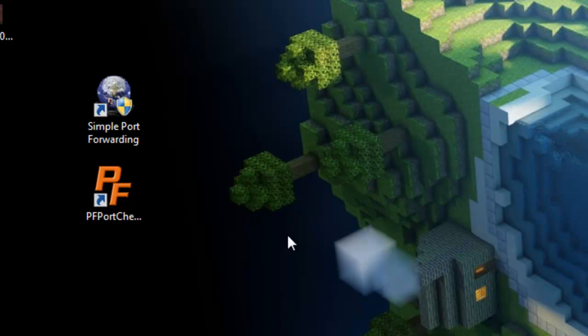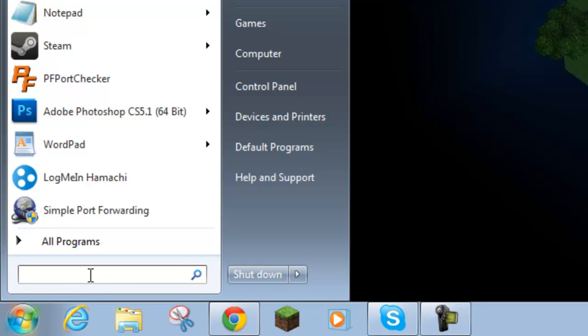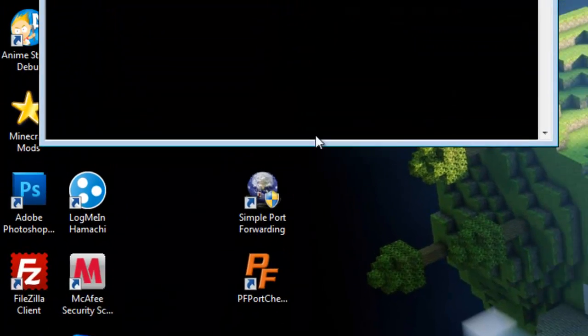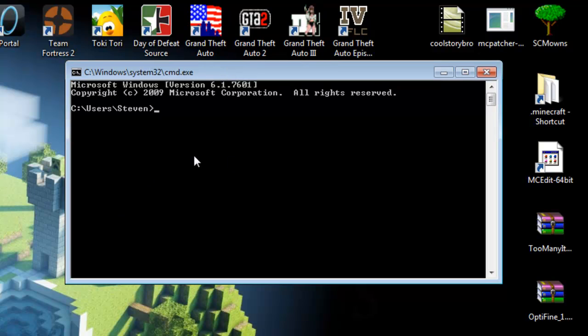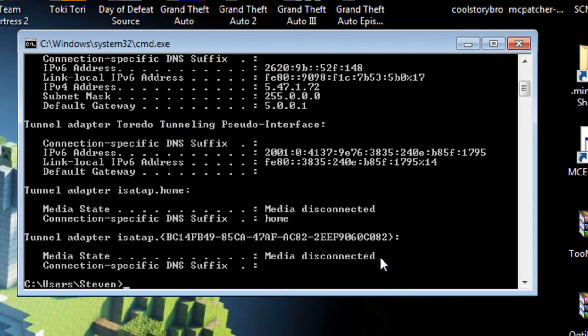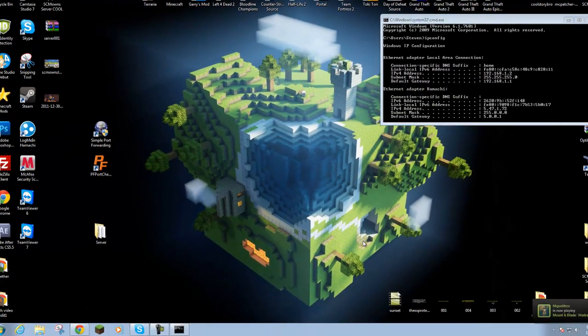Now we're actually gonna port forward. Go to Start, search your programs — type in cmd, short for command. Click on that program and it should open up. Type in ipconfig and press Enter, and you'll see a lot of stuff open up. Scroll all the way to the very top and you should see your default gateway and your IP address. You have to know these two — your default gateway and your IP address. Just leave this open throughout the whole tutorial.